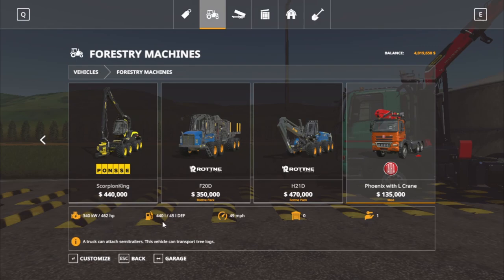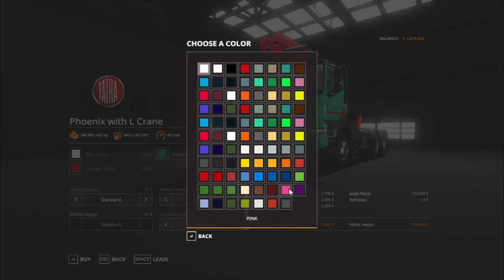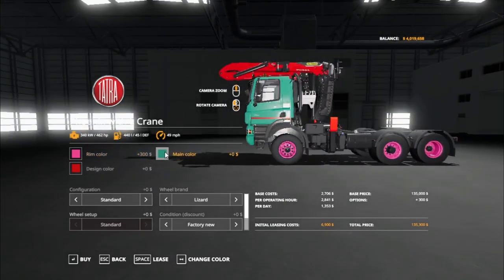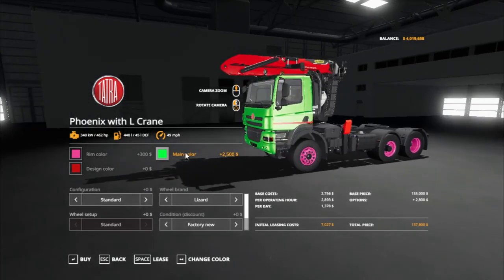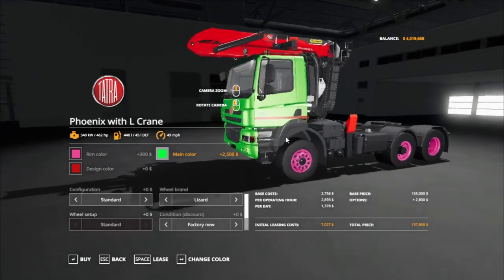460 horsepower, 45 liters of fuel, 49 miles per hour. Rim color options include pink. Main color options include green four metal.